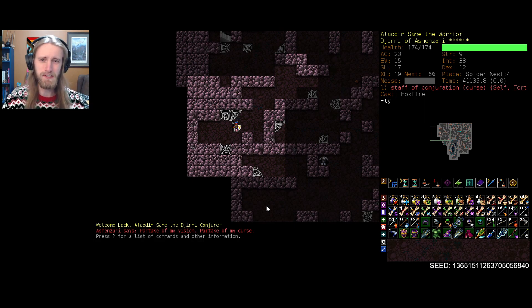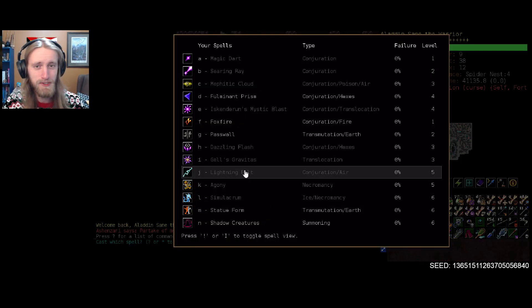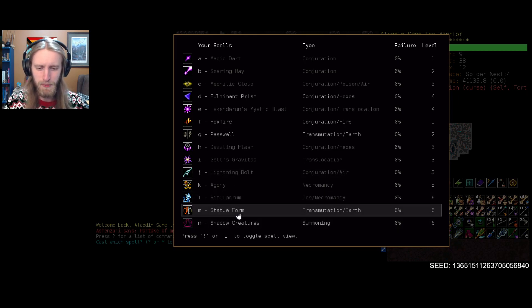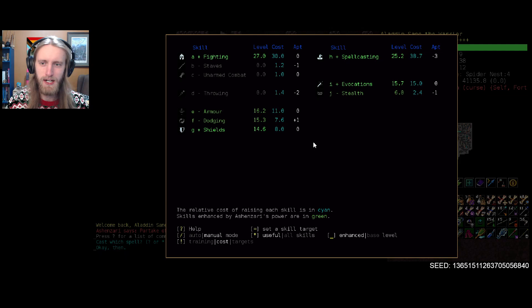I believe we had just gotten our spider rune, and we were thinking about maybe heading off to Shoals next to pick up another one of those. In general our spell list was looking quite good, I was pretty happy with everything that had shown up. Lightning Bolt has been helping us out a great deal. Without further ado, I guess we'll just hop back into it.